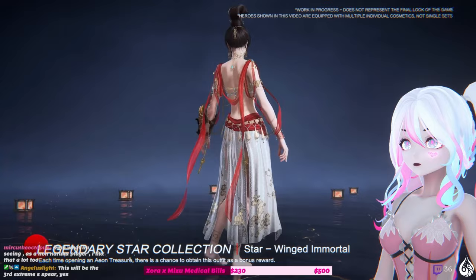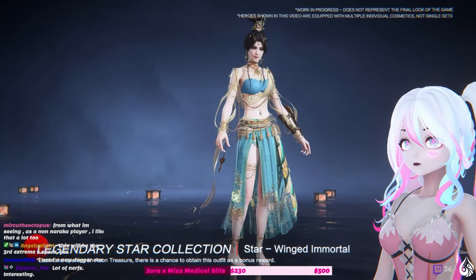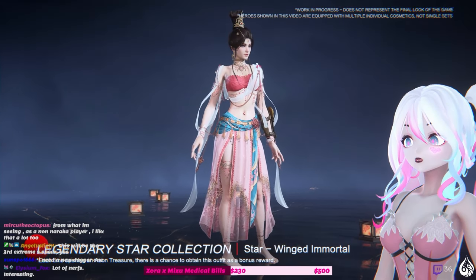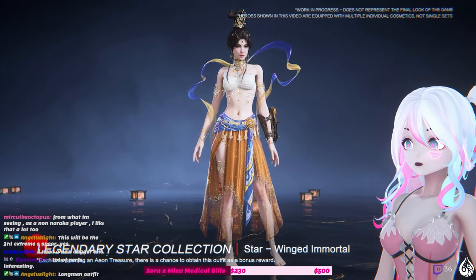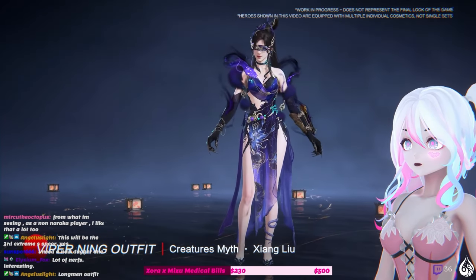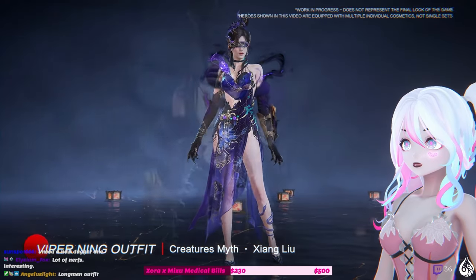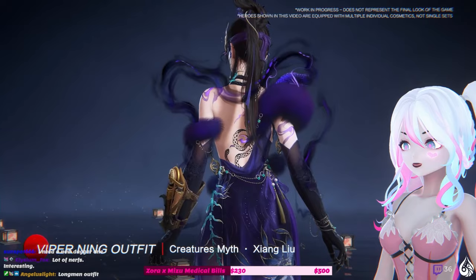Star winged immortal — what am I looking at? Don't we already have this outfit? Oh wait, this is a star collection of this outfit and you can change the color. Okay, I like the cloth behind her. The viper outfit is nice, I like that honestly. The other star is mid.